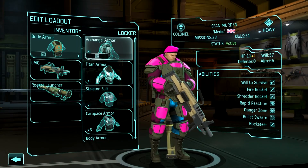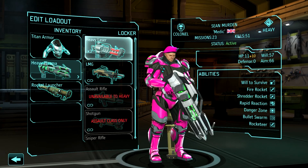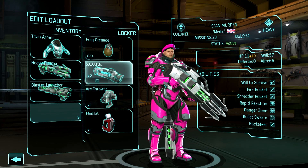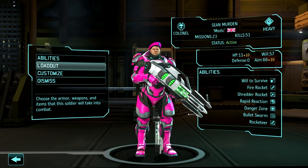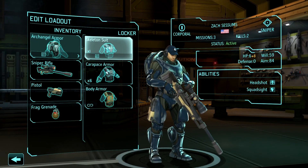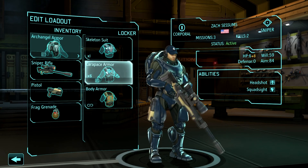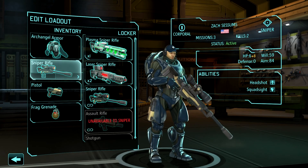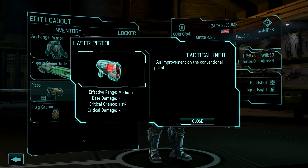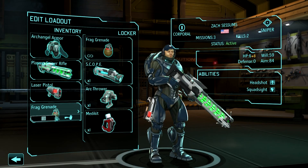Medic gets the Titan armor because that is his. Give him his heavy plasma and his rocket launcher back, and a scope. Sessoms, you get some Archangel armor. Take the plasma rifle for now, laser pistol and scope.